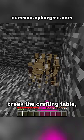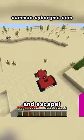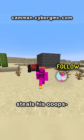Then craft a chain, break the crafting table, place it and the chain on top of the diamond ore, and escape. Hopefully he sees this before someone steals his oops.